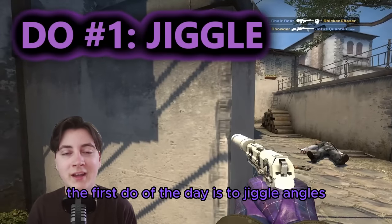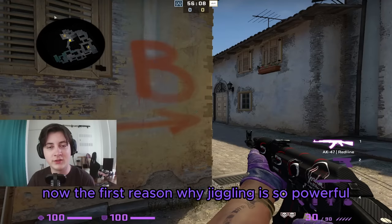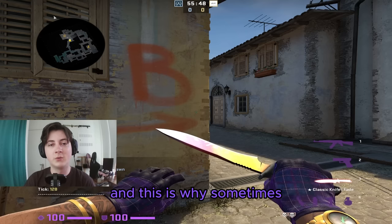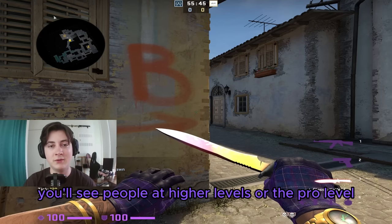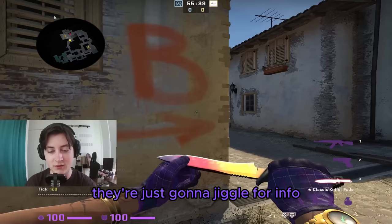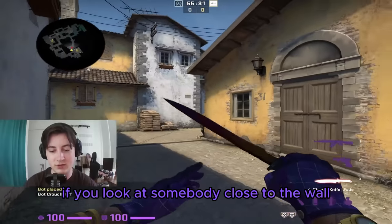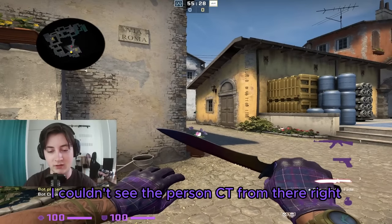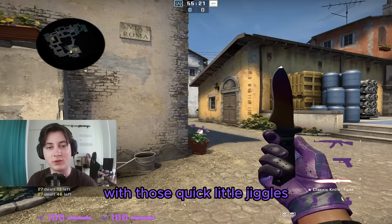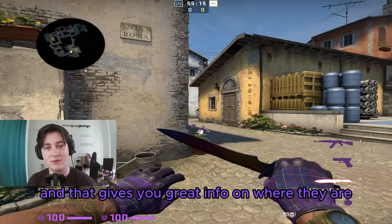The first do is to jiggle angles. This is super powerful for two reasons. The first reason is it's a great way to get information — sometimes you'll see pros jiggle with their knife out just for info, not even expecting to fight. You don't even have to jiggle out to see the person; you can bait people into shooting you with quick jiggles where you can't see them but they can see your elbow or part of your body.